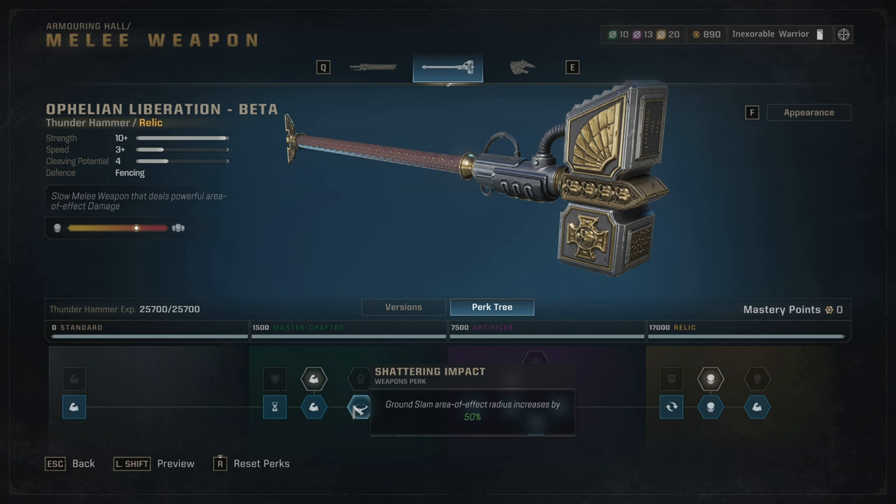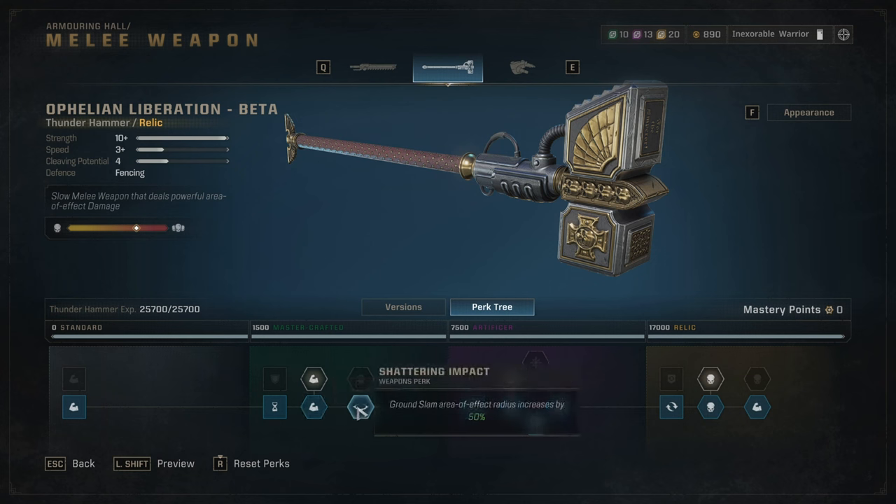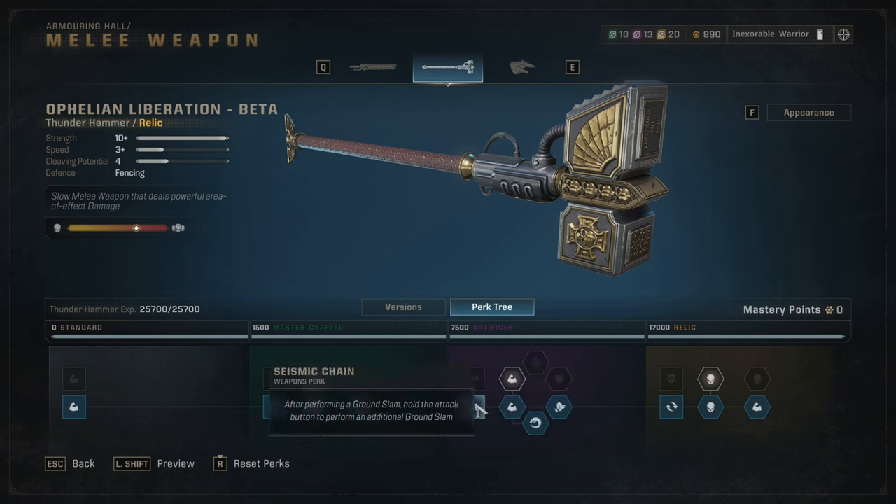Melee damage increases again. Ground slam area of effect radius increases by 50% — this is amazing. Be aware: ground slam is the attack you do after a light attack combo by pressing and holding for a heavy attack. Because of this perk, the AoE reaches enemies that seem out of range — I've even stopped sentries from crazy distances. After performing a ground slam, hold the attack button to perform an additional ground slam, though this is bugged post-patch.